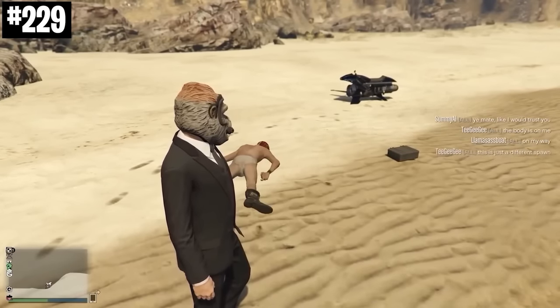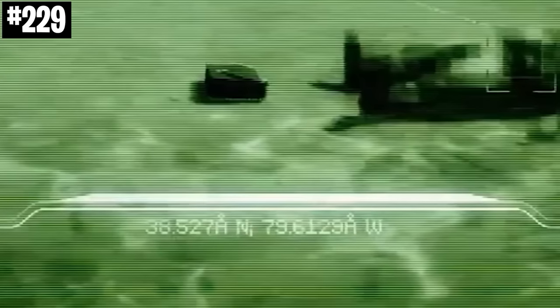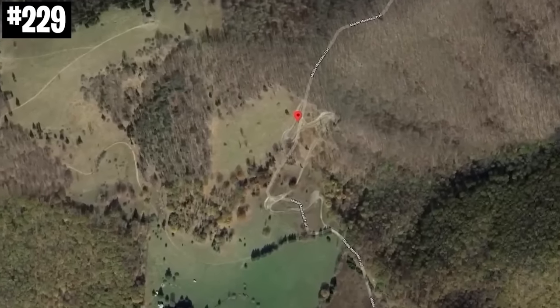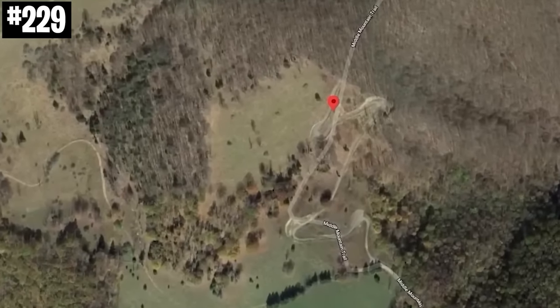Also in their reveal trailer for the Cayo Perico heist, the coordinates on the bottom of the map led to some random location. At this location, the roads kind of look like they resemble a VI or a 6. This is what many people believe to be the first teaser for Grand Theft Auto 6.